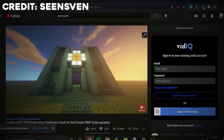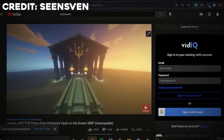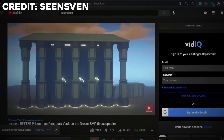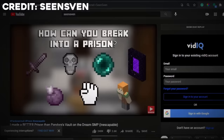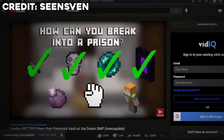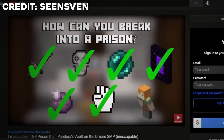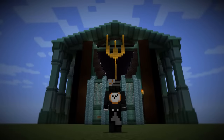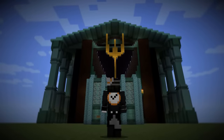This prison was named Poseidon's Vault, and it was proclaimed inescapable. Sven had covered for seemingly every aspect of an escape: killing the guard to get out, killing yourself to get out, using an enderpearl stasis chamber, building a nether portal, using chorus fruit, breaking your way out with your fist, and sneaking your way out. But out of everything Sven covered, there is one thing he didn't account for. Me.